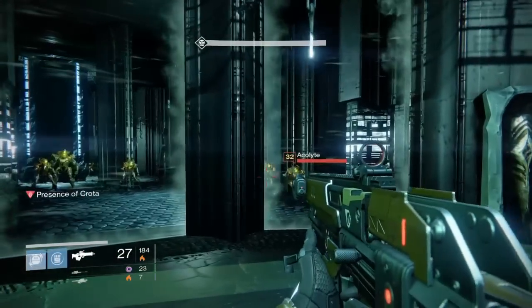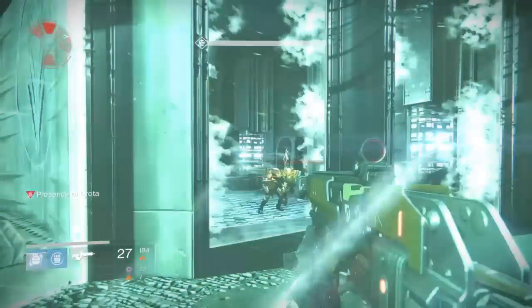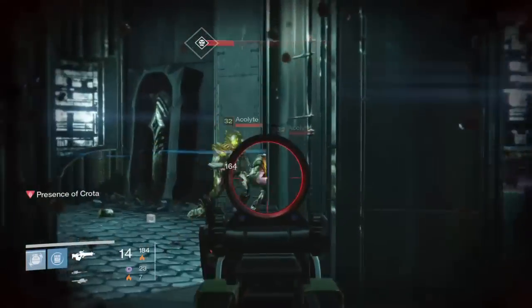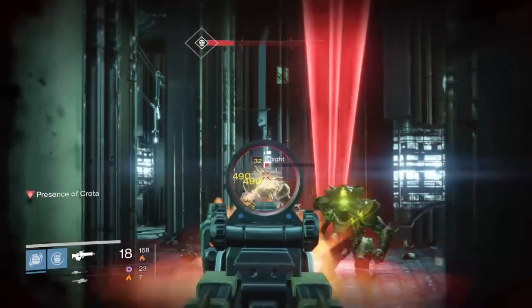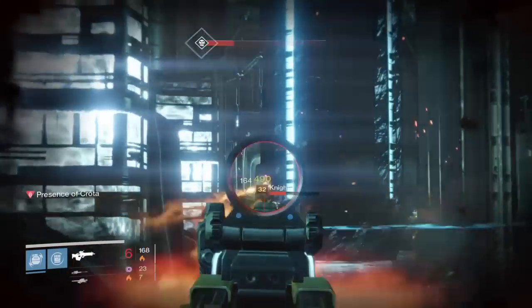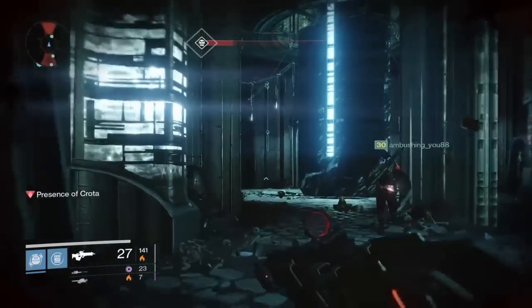In this video today we are going to be using what's called the middle strategy. First, at the very beginning you're going to want to all huddle around the crystal to get the fight started, and then you're just going to want to slay out all of the adds on either side. There are going to be 2 knights on each side and about 10 acolytes. As soon as you break out of this beginning spawn area, you're going to want to take down the sword bearer as fast as possible.